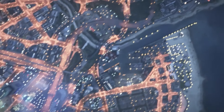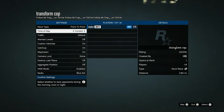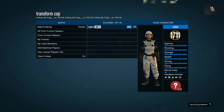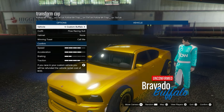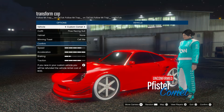This method is 100% solo so you don't need anyone. Make sure you put the time of day to noon — I heard that helps it work, but just do it just in case. Then place the car that you want all the modifications to transfer to your cop car.